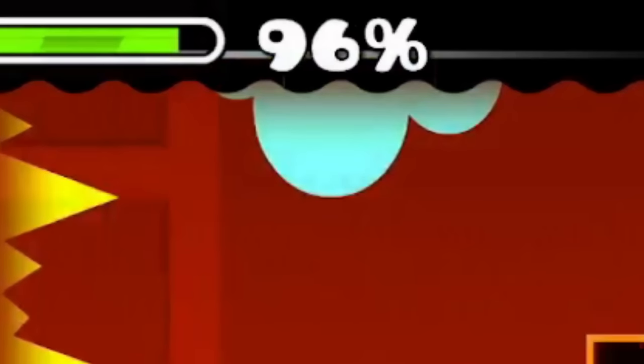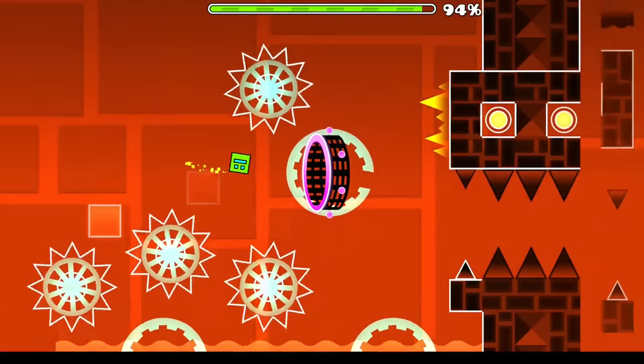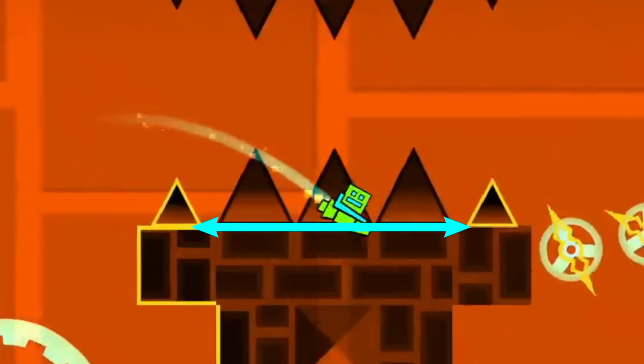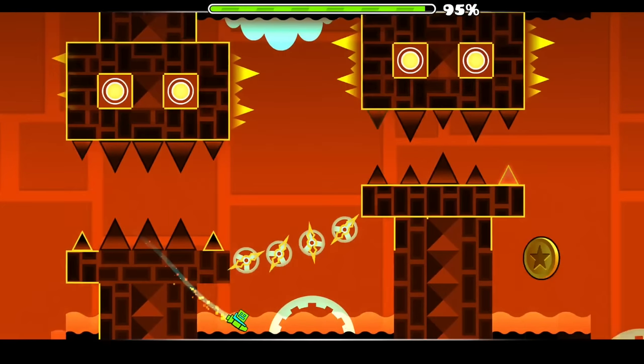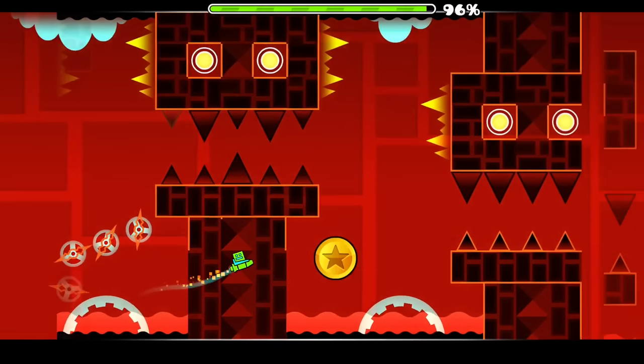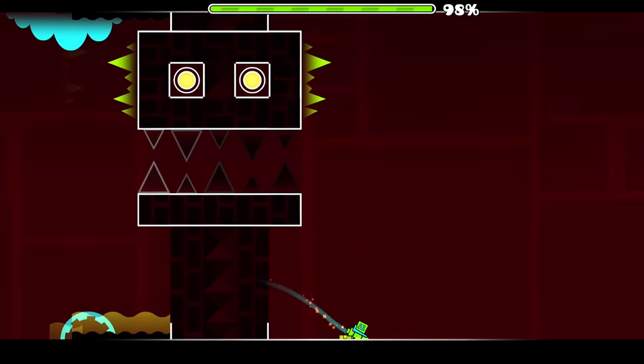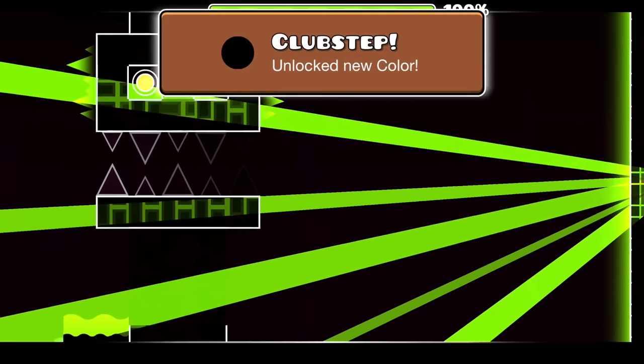The final coin is right at the end at 96%. You can get it by doing a small click when entering the final ship portal, so you drop down between the spikes. Then hold right here for a little bit and fly straight until you reach the monster, after which you can easily beat the level and have obtained every single Clubstep coin. GG.